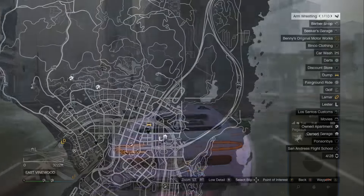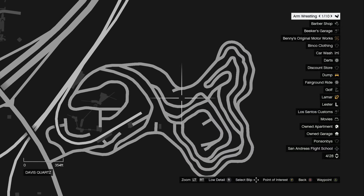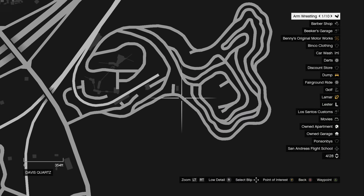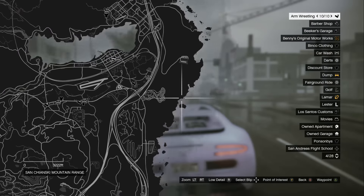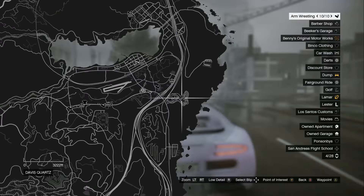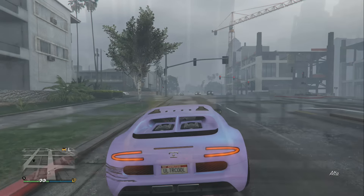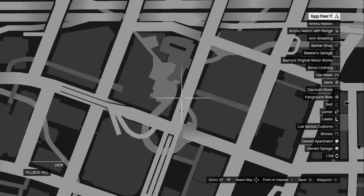Starting off, the very first thing you have to do is find the dump truck located in the background video. If you're rich, go ahead and buy it for a million dollars. If you can't afford that, go to the quarry or the location shown in the background video and pick one up for absolutely free.